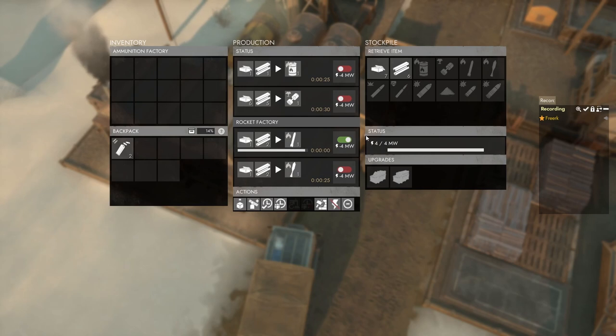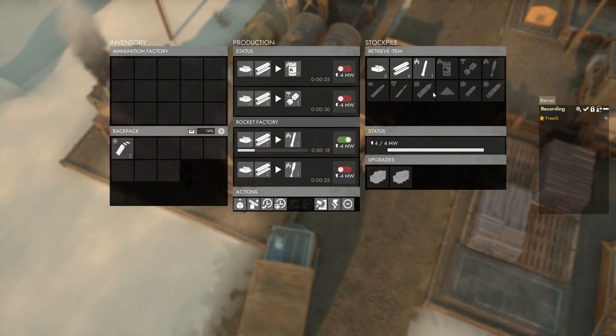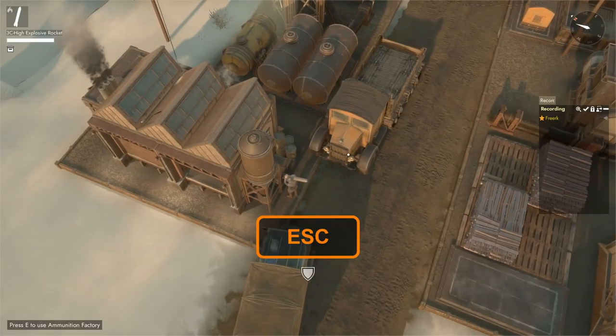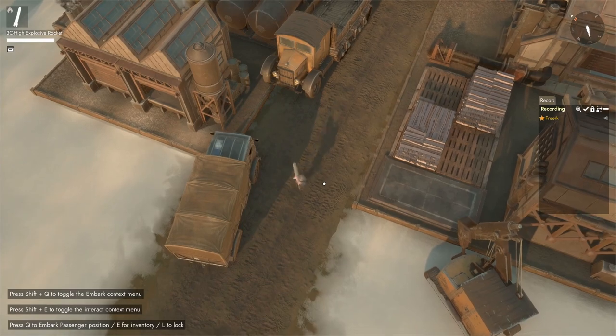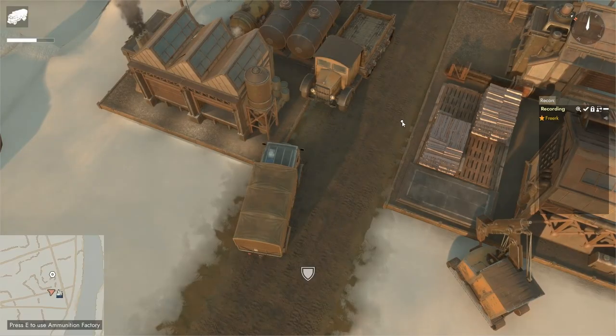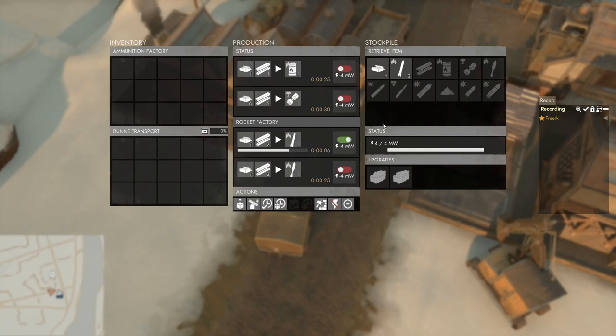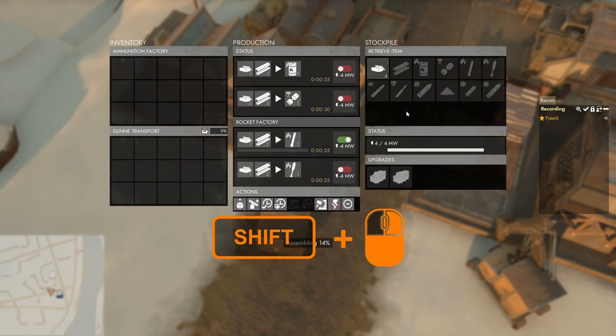As soon as the rockets are done they will be placed inside the stockpile of the ammunition factory. To retrieve them we can simply click on one, which will start assembling the high explosive rocket. Once done we can see that we are carrying it on our shoulders. We can do the same thing with a truck — drive it close to the ammunition factory, press E to open the menu, and click on the high explosive rocket to assemble one into our truck. Shift clicking on the high explosive rockets will start assembling three at a time.